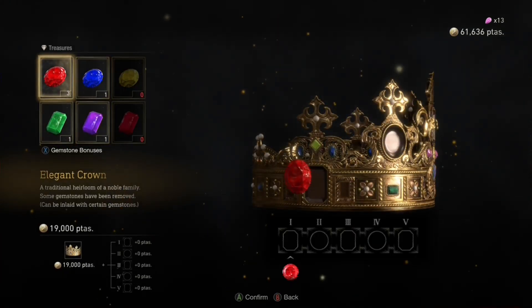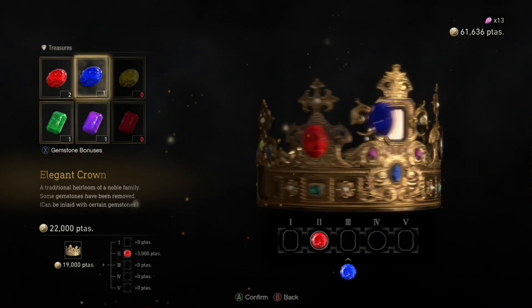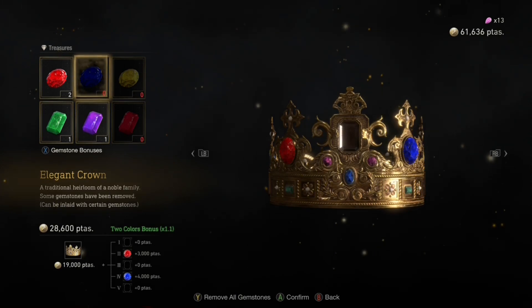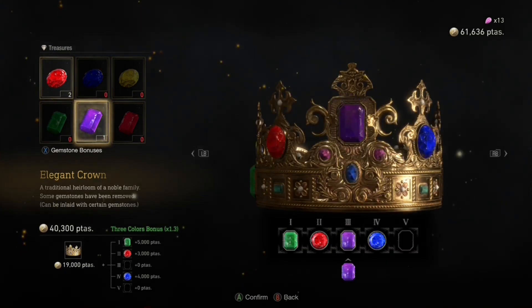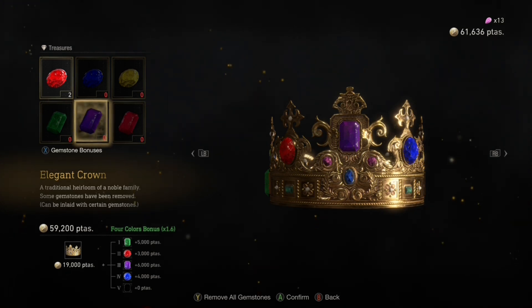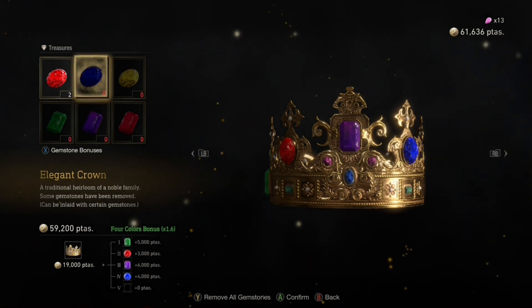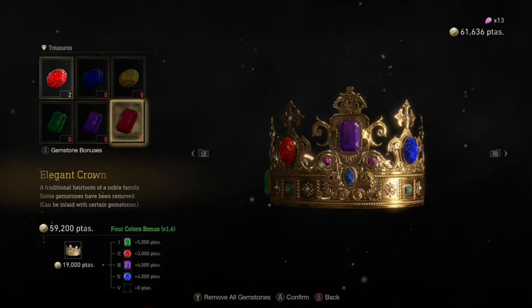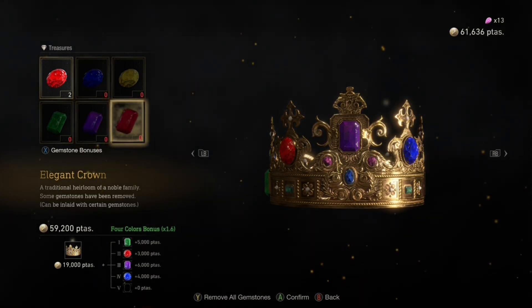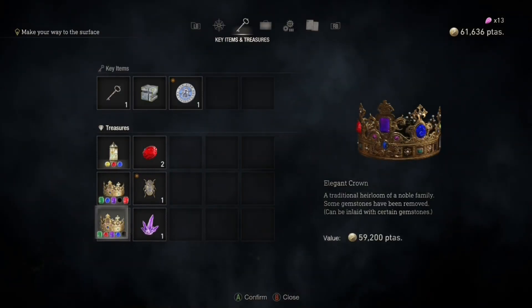Here's what I can do for it though — I can put a ruby there, sapphire there, emerald there, and that there. So the only thing I can do is put a red one of those in there if I find it. And that's worth 59 grand right there.